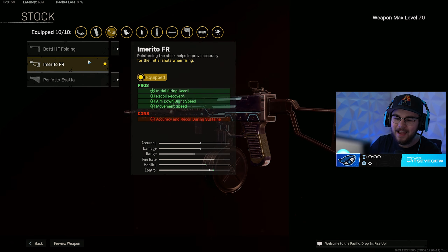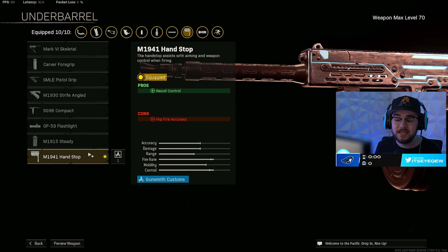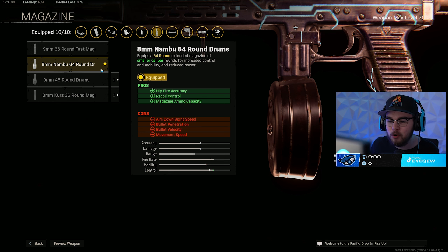The FR Stock gives you initial firing recoil control, recoil recovery, ADS speed, and movement speed — a very good attachment making you faster and more accurate. This is the zero-recoil Marco build I've been using a lot. I'm running the M1941 Hand Stop for recoil control, making it incredibly controllable with really no bounce whatsoever. Then you have the Nambu 64-round drum mag giving you hip-fire accuracy, recoil control, and mag size — all very helpful pros.